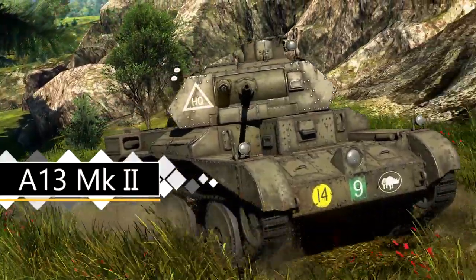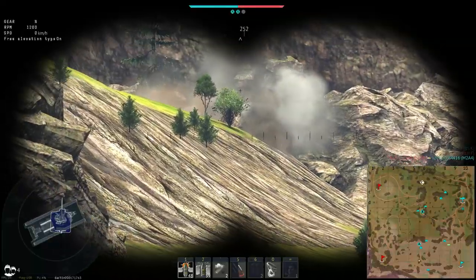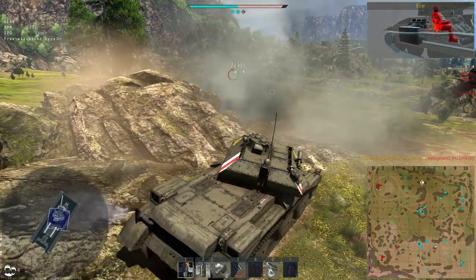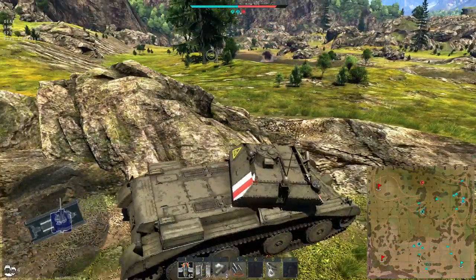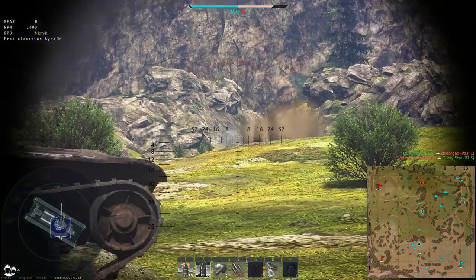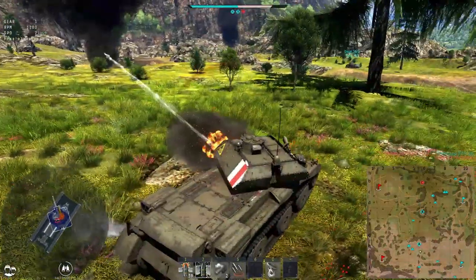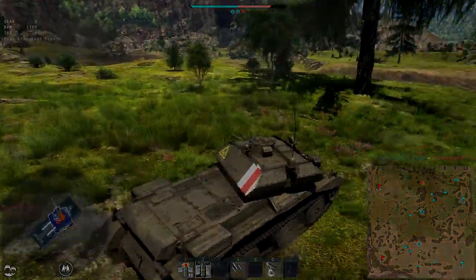Next up is the A13 Mk2 — very similar to the previous vehicle, almost identical. This variant just has additional armour on the sides of the turret, an extra 14mm, and roughly double the frontal hull armour at a maximum of 30mm. It doesn't really change much, as everything can still pretty much pen you without trouble. The playstyle I'd recommend is exactly the same as the previous vehicle. Despite the extra armour it still reaches identical speeds, so there are no real drawbacks. Pros and cons are exactly the same. Verdict: get this one — you're going to need decent backups and it is sort of required to get anyway.